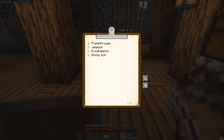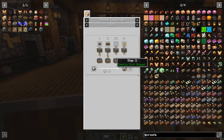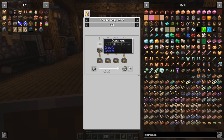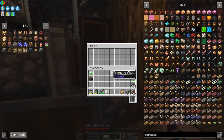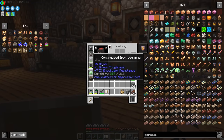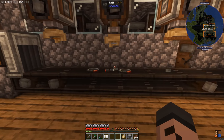Let's work on the flamethrower. We'll need a few bits and bobs, but we kind of have all of these things. A heat engine is going to need copper ingots, zinc nuggets, and cogwheels.